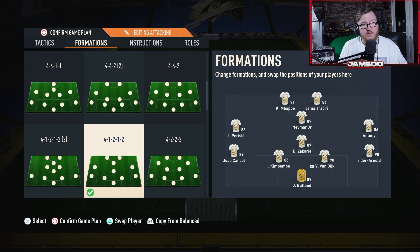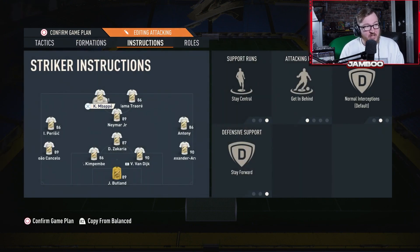For the strikers, same as with every FIFA setup — quick, good at dribbling, good at finishing, skill moves if possible. The instructions are very interesting: he went for stay central, get behind, and stay forward on all of the strikers. Basically they're just going to sit up there trying to get in behind, which epitomizes the meta. It means you're going to be able to just spam through balls with the CAM to the strikers, who will be making those runs all game and staying on the last defender.